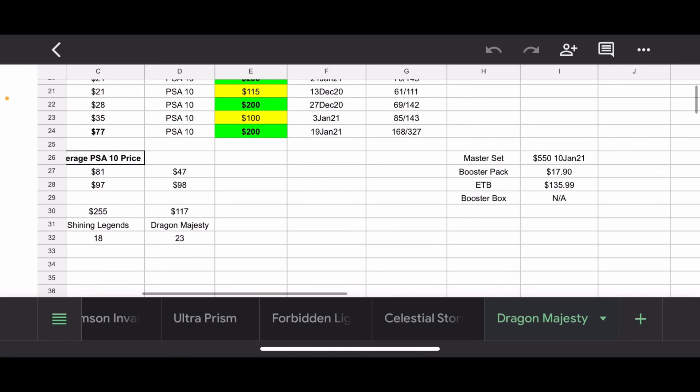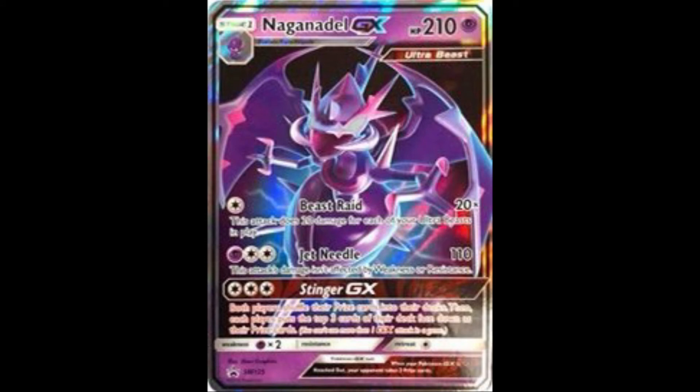There's also some more interesting stuff. A Master Set sold on 10 January for $550. I looked at the listing and the cards looked decent — it had everything, even the energies and reverse energies, and the Ultra Necrozma was in good condition. A booster pack is at almost $18. It's funny because I don't think this set is that collectible overall. It's a special set and you can't get a booster box of it, so I can see why the packs are a little pricey, but $18 is kind of steep — that's even more than Evolutions or Hidden Fates. But it's rare and you can't really find them. The Elite Trainer Box is at $136, which you'd think would be more based on that booster pack price. I don't even know what promo comes inside the Elite Trainer Box. And obviously there's no booster box.